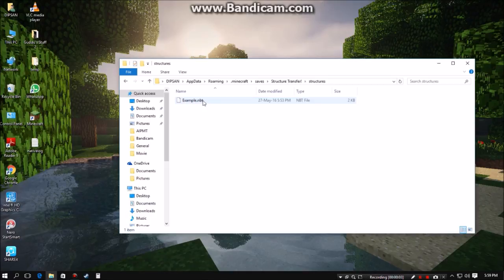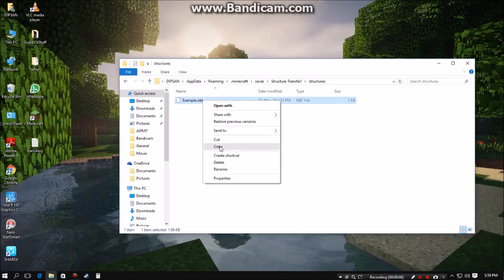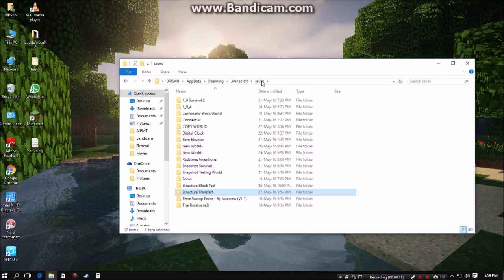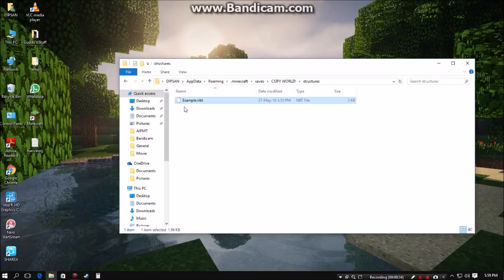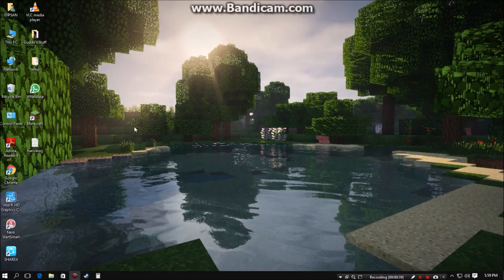What you basically need to do is just copy it — either using Ctrl+C or right-clicking and copying it. Go back to your saves folder and find the world in which you want your new structure to be placed; in our case it's 'copy world'. Open it up and you will see that there is no structures folder here, so just create a new folder and name it 'structures'. Open it up and paste it in. There we go — example.nbt — and you can close that and open up Minecraft again.